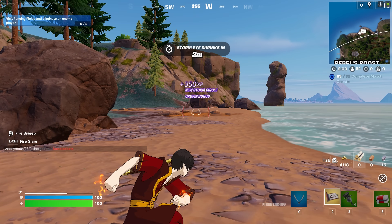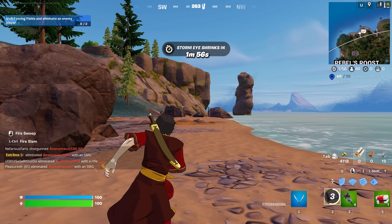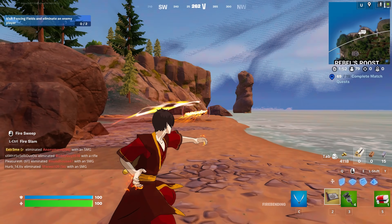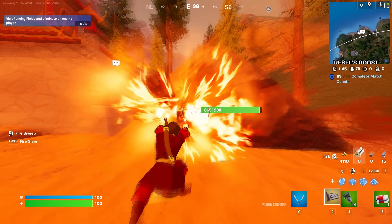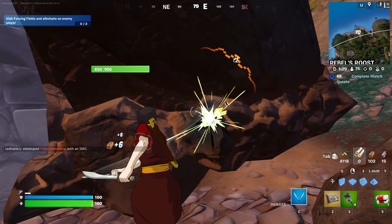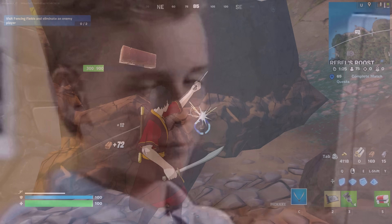Apparently if I zoom in, it's a fire slam — that does around 80 damage. And if I shoot, I'm shooting fire bullets, and it shoots a big wave of fire that pushes people back. You can spam as many of these as you want — it does around 40, 40, 40, 80 damage. Look at these animations. This mythic is more of a close-range one, so we've got to get up close.